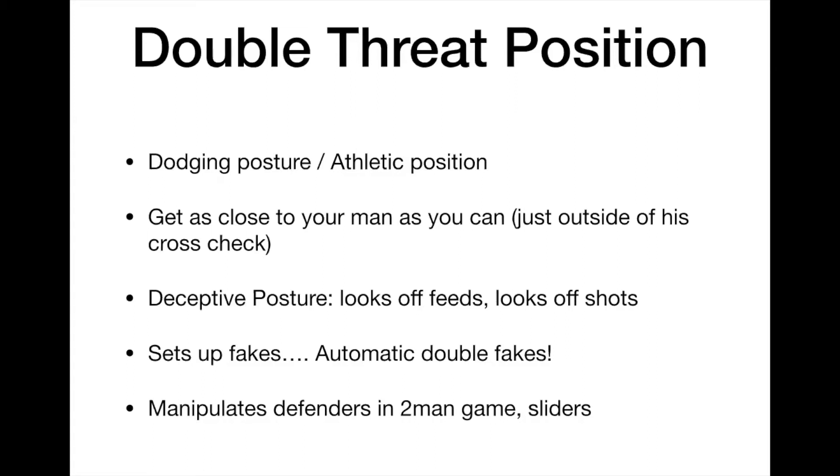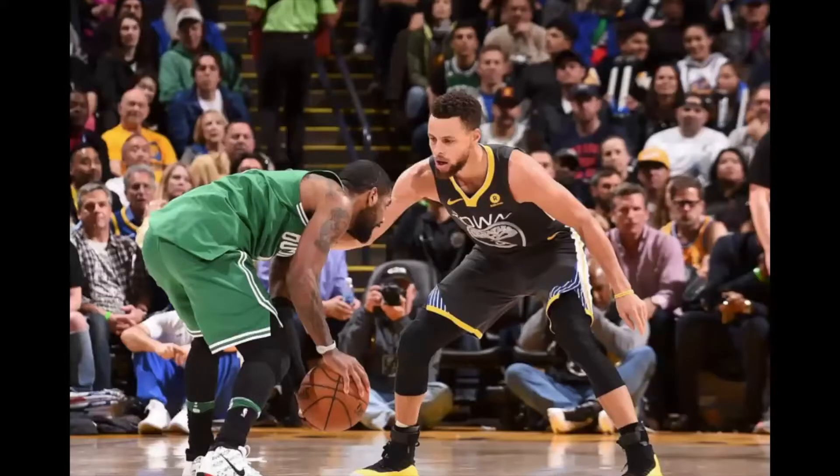Your dodging posture sets up your fakes really well because it makes automatic double fakes. Double fakes always work better than single fakes. So when you're jabbing and it looks like you're dodging, and then you pull your hands up to look like you're feeding, you can get people to jump all over your fakes. It allows you to manipulate defenders in your two-man game and manipulate sliders. It's truly a basketball-type position.